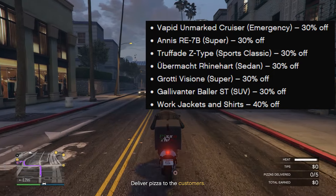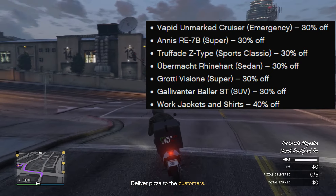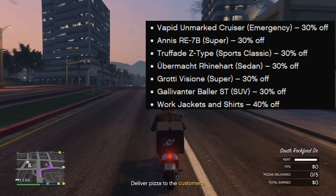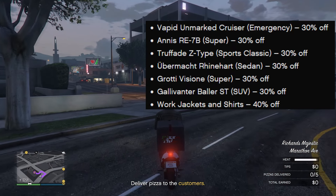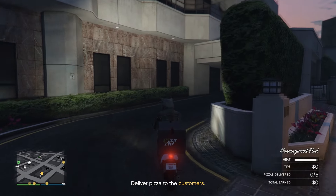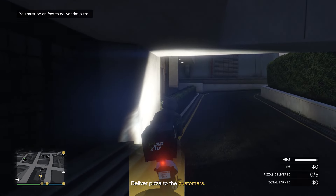For discounts: the Vapid Unmarked Cruiser is 30% off, along with the RE-7B, Z-Type, Reinhardt, Vizion, and Baller ST — all 30% off. Work jackets and shirts are 40% off. Article from Rockstar linked below in the description.